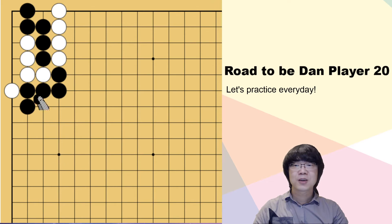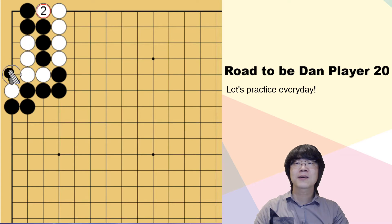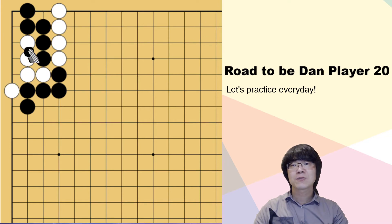Today is a capturing race. Black's five stones are in danger — we have to capture this group. If you just surround from outside, then white can keep surrounding together. So white is faster. We can't just surround, which means we must bother these four white stones.